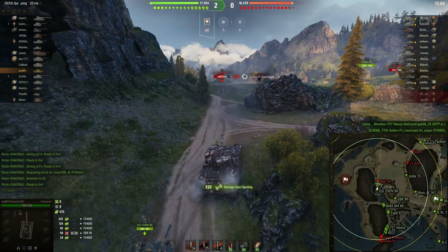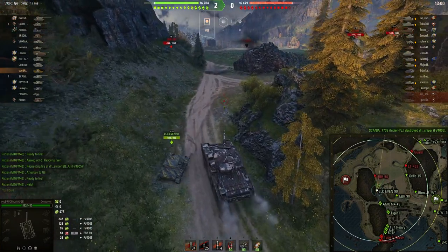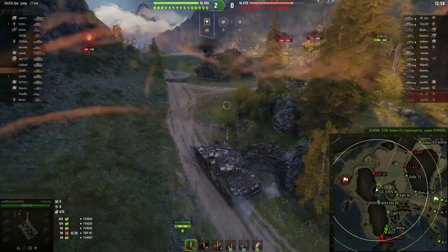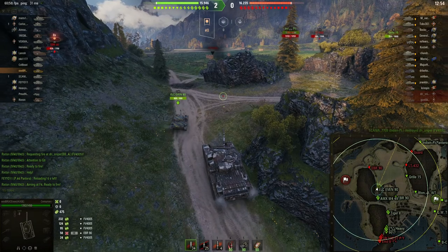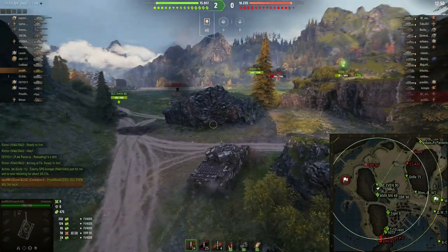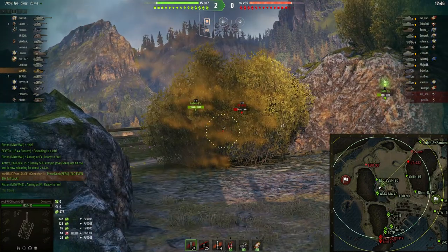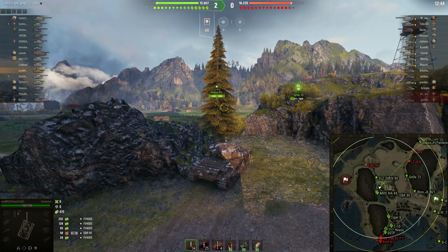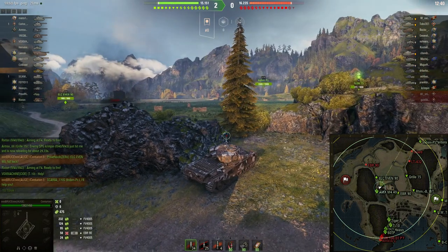Jetzt können wir dem EBR noch einen mitgeben. Wir machen natürlich keinen Schaden bei dem OP-Panzer, aber was soll's. Immer noch keinen Schaden gemacht, aber die Mitte haben wir jetzt gewonnen. Jetzt beginnt die Phase, wo wir Map-Control bekommen und wo wir das Spiel kontrollieren können, weil wir eben den Norden spotten. Das ist so wichtig an Fjord – und deshalb ist es wichtig, die Mitte zu gewinnen.